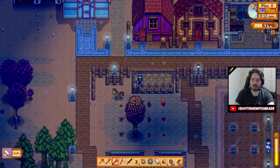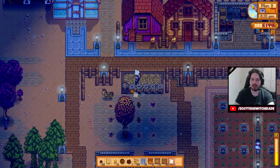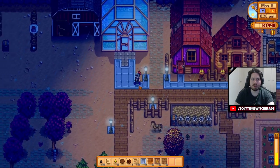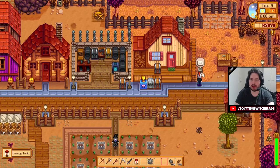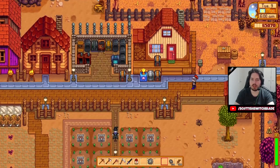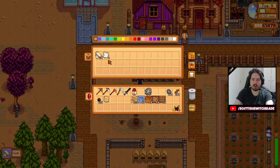Let's check if the rabbits have dropped anything — five more items but no rabbit's feet. It's surprising to me just how rare rabbit's feet are. I knew they were rare, but when you've got like 12 rabbits here and another eight up there, it's crazy how rare it actually is. New day, new opportunities — got an energy tonic from Pam. The Stardew Valley Fair is one week from today, so I should probably get some good items ready for it.